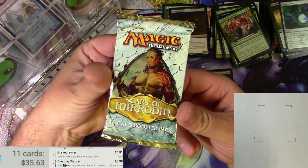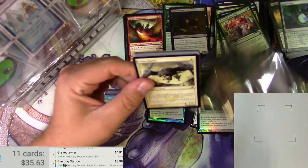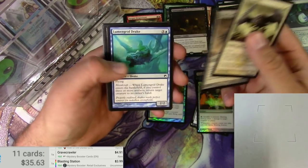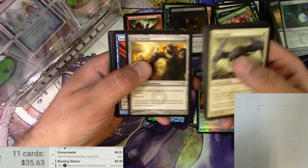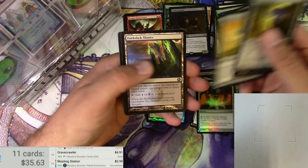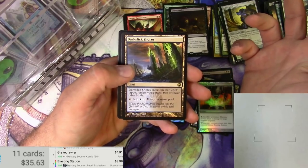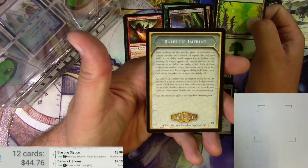Next up — Scars of Mirrodin. PackBot you are on fire today, giving me the good ones. More Mirrodin stuff. Got a Glint Hawk and a Glint Hawk Idol — same artist, very cool. Life Staff, Dross Hopper, Echo Circlet, Rebuttal, Infiltration Lens, Corrupted Harvester, Darksteel Myr, and a Dark Slick Shores. It enters the battlefield tapped unless you control two or fewer other lands, and you can add blue or black. I don't know what the land cycle is called — please tell me down below. Nine bucks — that's a decent rare. And there's a rule card for Imprint.